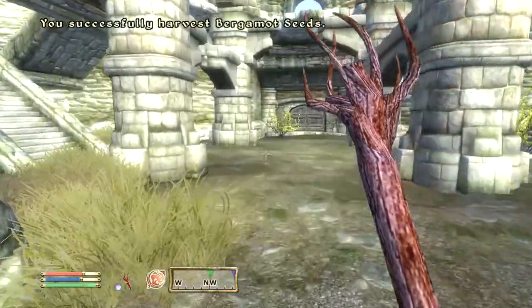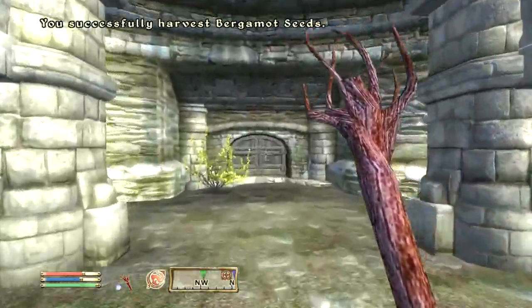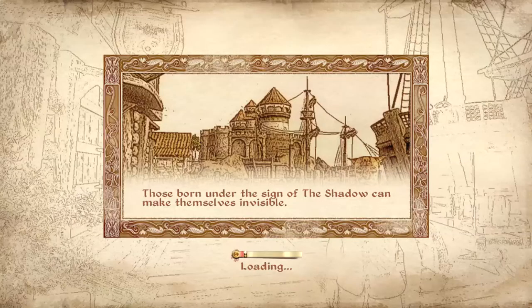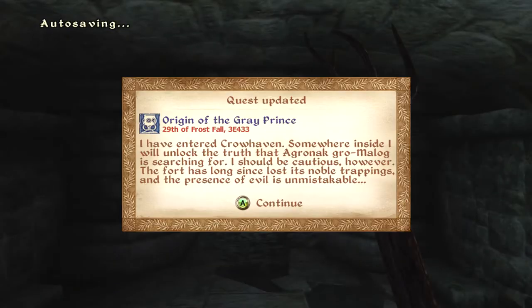So in the Imperial City, one of the districts is the arena district. And the arena district has a big arena in it, and you can actually do gladiatorial combat in this game. It's a linear story, so every time you go through, you fight the same enemies.